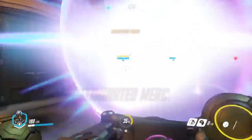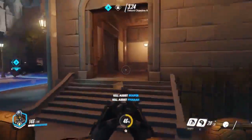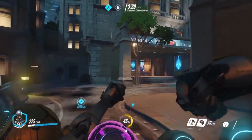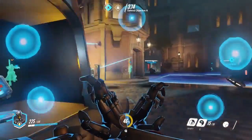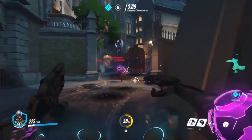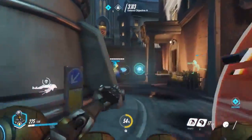You know how Zenyatta has two main abilities — Discord and Harmony Orb. The Harmony Orb being the healing one, and the Discord Orb making targets you place it on take increased damage. Imagine using the Harmony Orb on your Genji and really never having to apply it again until he dies and comes back, or placing a Discord on the enemy Genji and not having to reapply it until that Genji dies. Yes indeed, both the Harmony and Discord Orb used to stay on targets you placed them on until that target was killed.